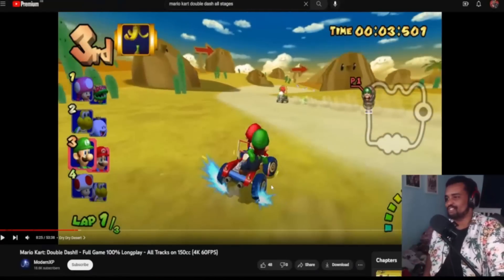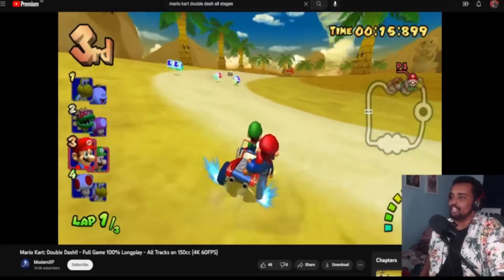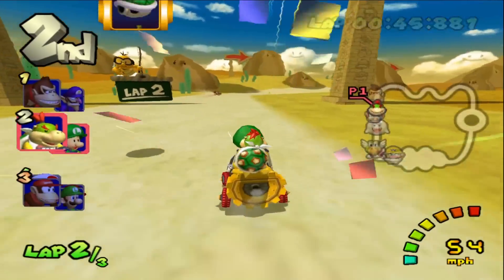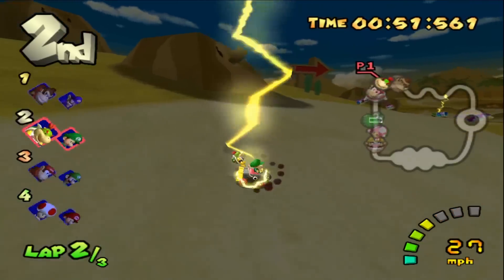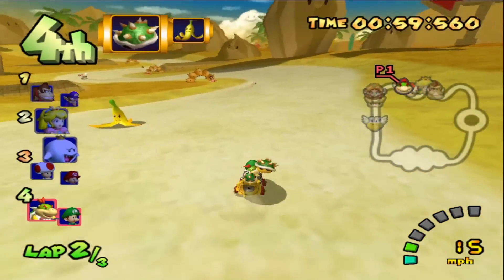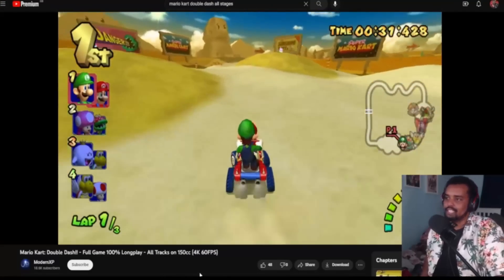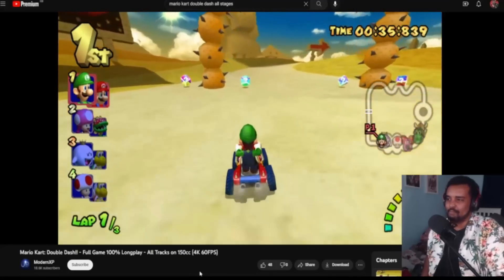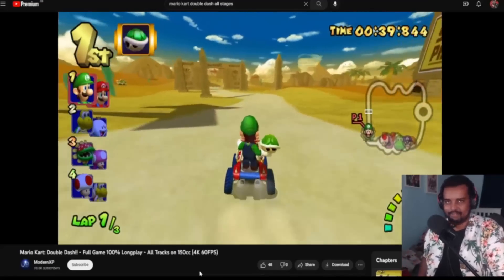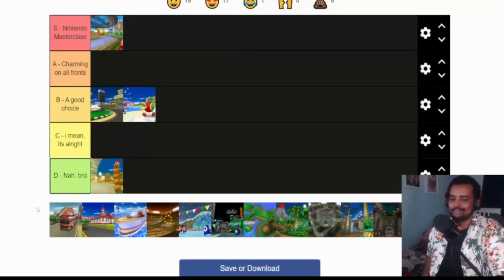Next is Dry Dry Desert. It's a desert track — usually bland to look at since it's all just orange, orange, and more orange. I'm not really going to defend it; it's pretty boring. One thing I do like over its Mario Kart 8 Deluxe counterpart is the tornado. If you get hit by it, it just wisps you up and throws you back down. I don't know why they took it out in Mario Kart 8 Deluxe. Also, the oasis section in 8 Deluxe is replaced here with just a simple hilly mountain area, which is a bit more bland. If you come into my house playing Mario Kart Double Dash and pick Dry Dry Desert, I'm telling you to change tracks.